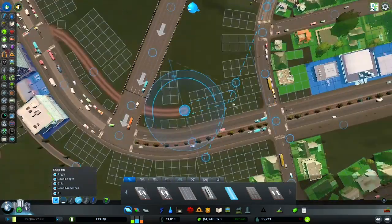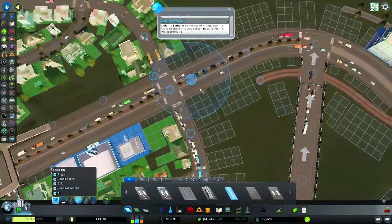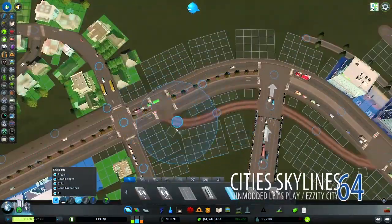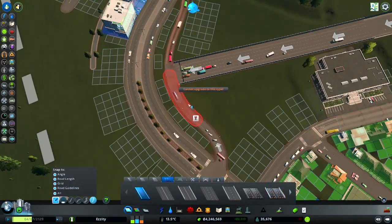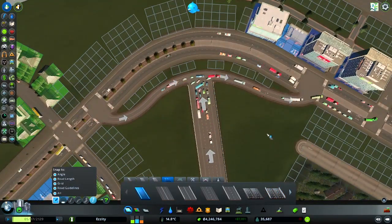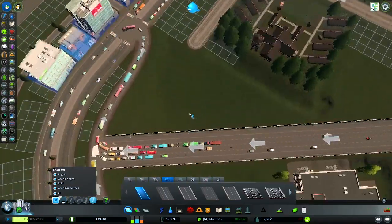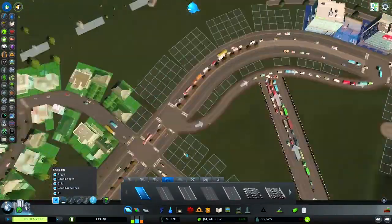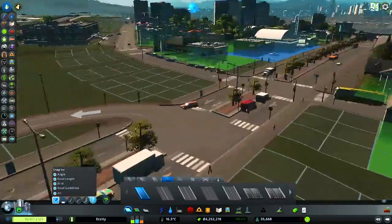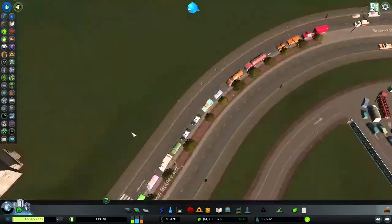I do have an idea for that tram situation in a future episode. You can see the tram pathway is not connected, so I'll have to correct that later on. Up here, we changed that area to make some sort of reflowing roundabout, but I'm not sure if this is such a good idea — this introduces more intersections, especially one so close to that area right there.